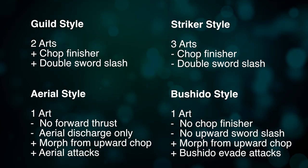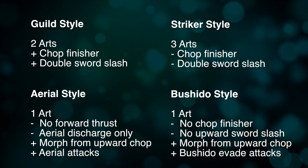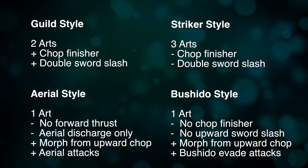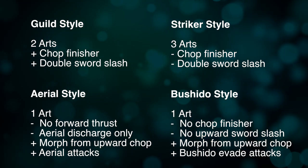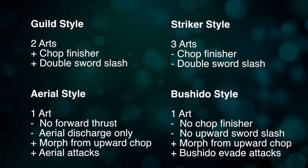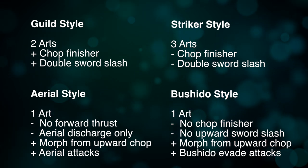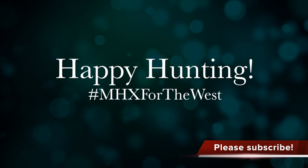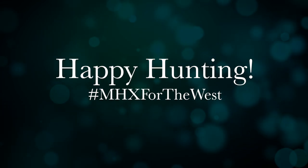Aerial Switchaxe was just a lot more fun than I thought it would be. When it comes to Guild versus Striker for Switch Axe, it all comes down to personal play — I like the double attack with Guild Style, but having one extra art for Striker is also fun. I'll probably just end up switching between the two. And Bushido — if I'm up against someone like Nargacuga or Tigrex, I'm probably almost always going to go Bushido because it's easy and fun. I hope you guys enjoyed this guide on Switch Axe and I hope you try it out. Until next time, happy hunting.